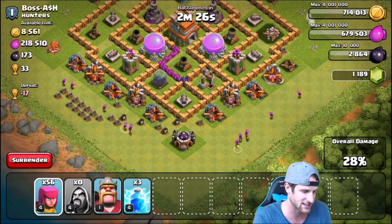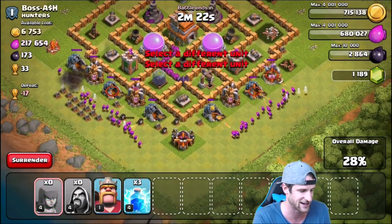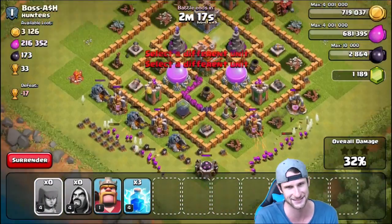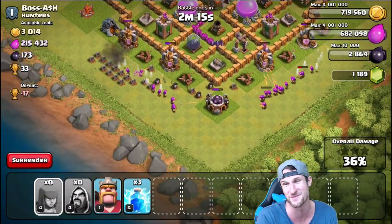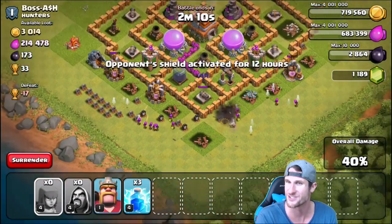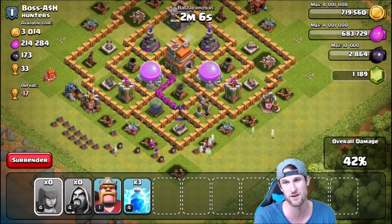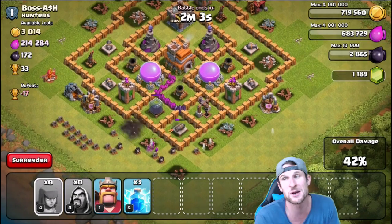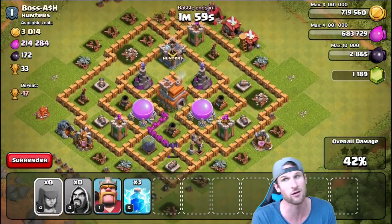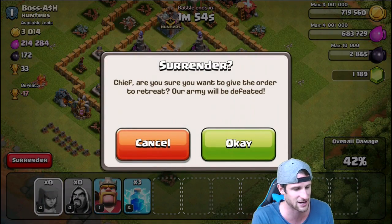He's got 8,000 gold left, which is not that much. We're just gonna go ahead and add a little insult to injury - stealing over 200,000 gold from this guy with all archers and two wizards, not a problem whatsoever. The archers came in and did work. We just gave him a 12-hour shield, so he pretty much just paid 200,000 gold for a 12-hour shield. You're welcome, good sir. But that is gonna be it - awesome raid right there.